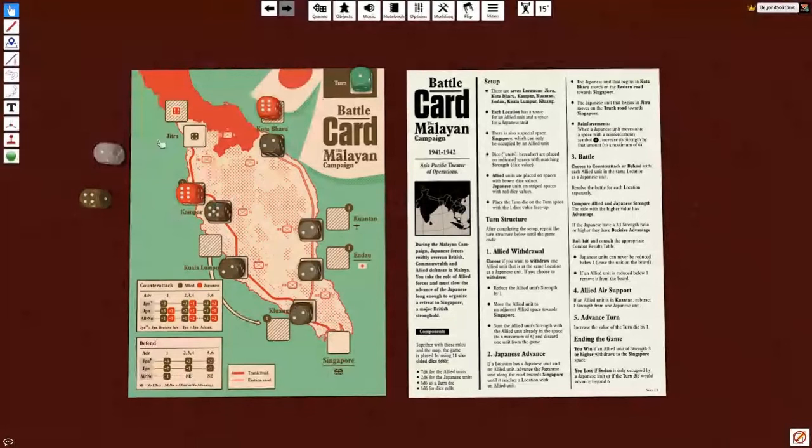Let's roll this die. Oh, a six - that's actually really good. We defended and it's a four. That could have been so much worse. And then here for the counter attack - it's a five. That means we take three off ourselves so we're dead, but they also went down by two, which is something. We did our battle.